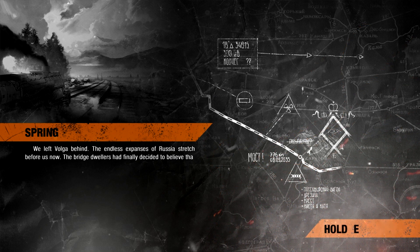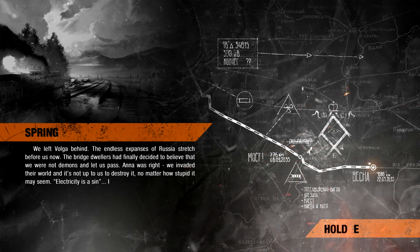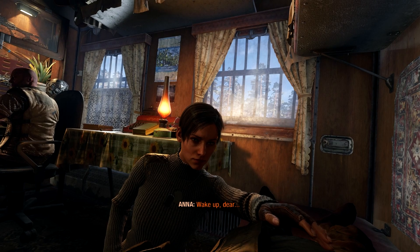The endless expanses of Russia stretch before us now. The bridge dwellers had finally decided to believe that we were not demons and let us pass. Anna was right — we invaded their world, and it's not up to us to destroy it, no matter how stupid it may seem. Electricity is a sin — is that really worse than the lies we were told in the metro about how the whole world was dead? Once we reach Yamantau, we will at least know if that lie was justified. So I guess that was the kind of favorable result, because I didn't kill very many cultists.